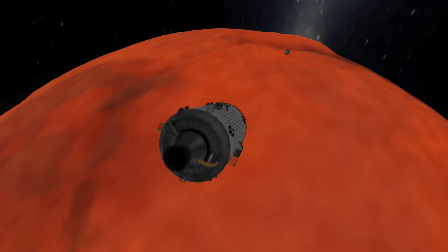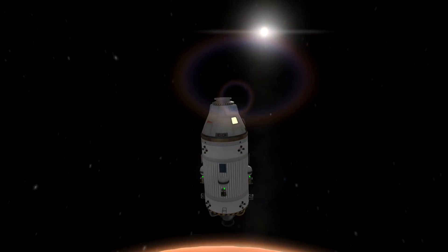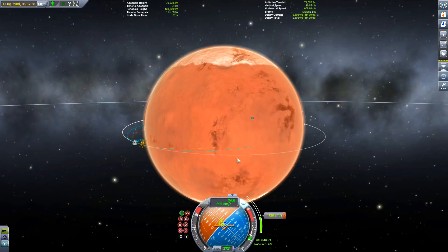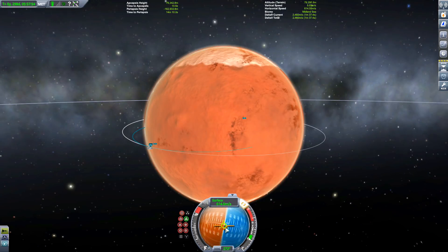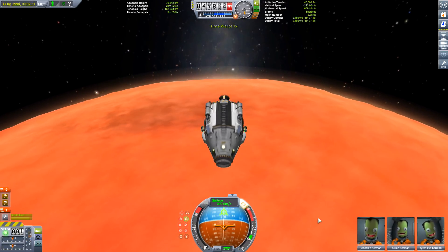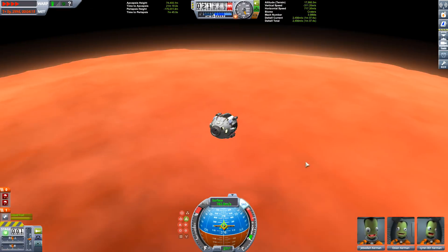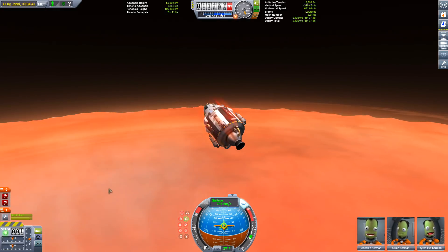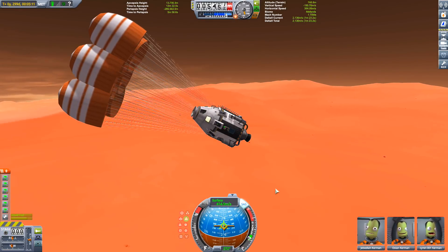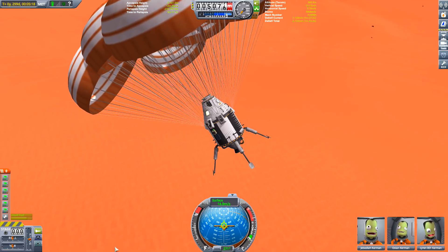Now our Kerbals are set to land. We can see the heat haze from the dust storms raging on Duna — they also rage on Mars. Epic explorers don't worry about dust storms because they have dust protection and space suits. As you come into Duna and enter the atmosphere, it's not going to slow you down enough — you'll have to use your rocket engine to slow down until the parachutes are at a safe state to deploy and bring you down safely.